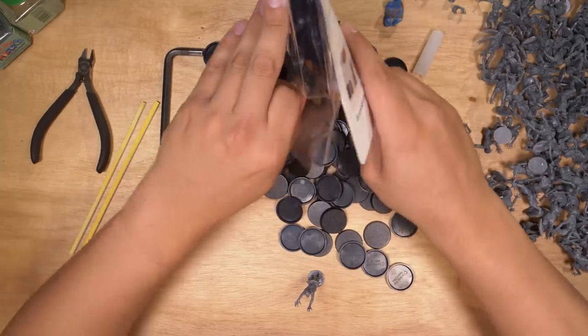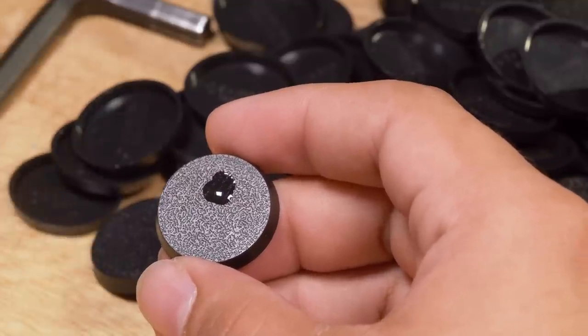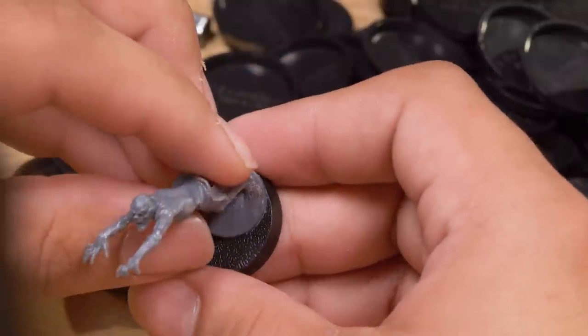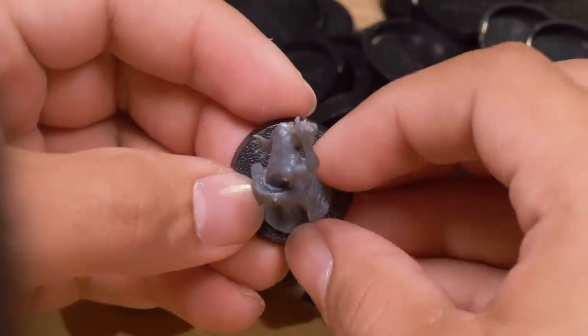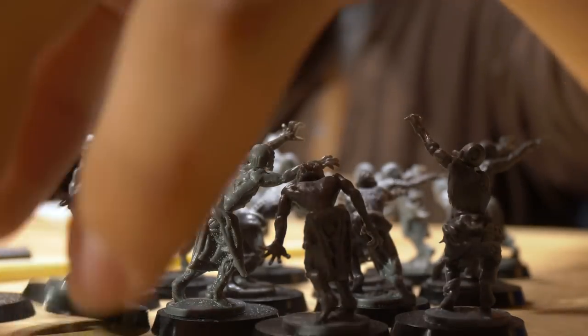I got to work. These zombies are meant to live on square bases for Kings of War, and their feet are attached to pucks of plastic, which is a little frustrating. But I get it — that puck is going to give these zombies a rock solid connection to the base. Without it, it would be almost impossible to glue their tiny little feet down with any real strength. This took a little while.